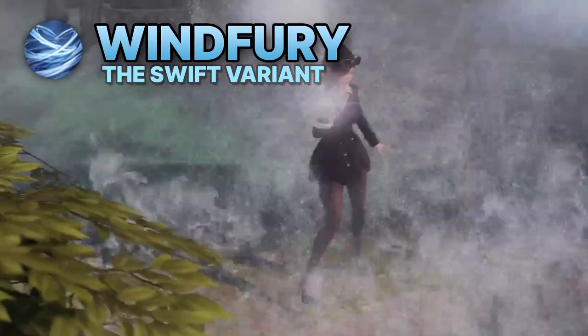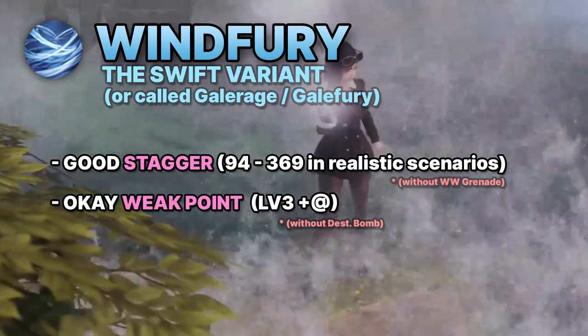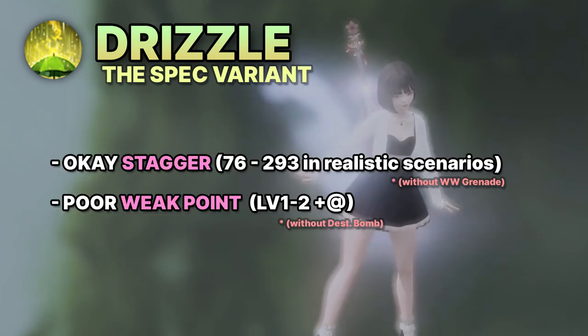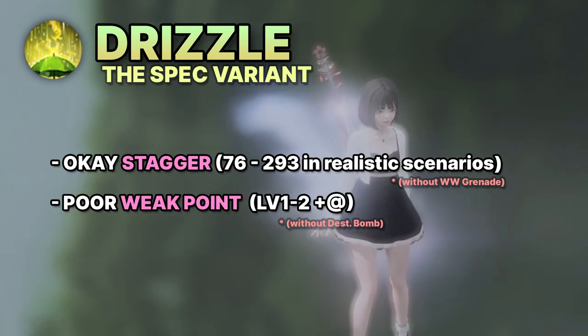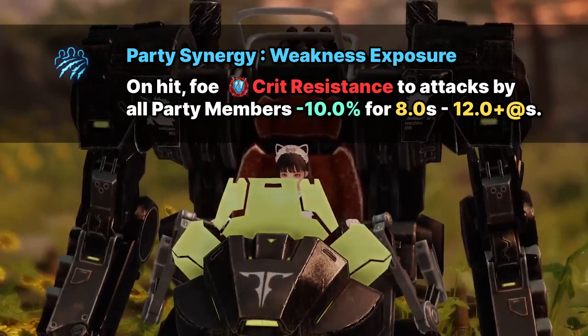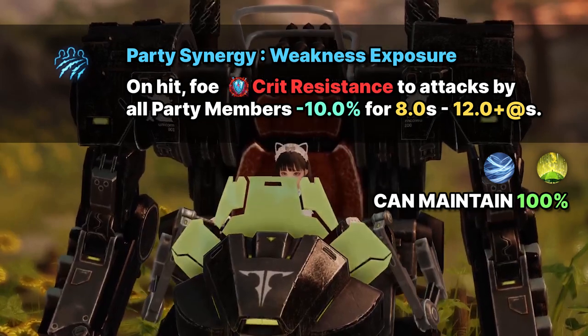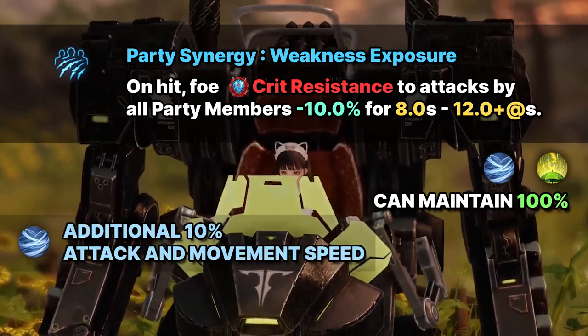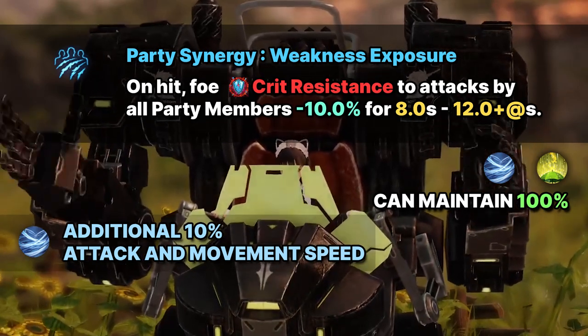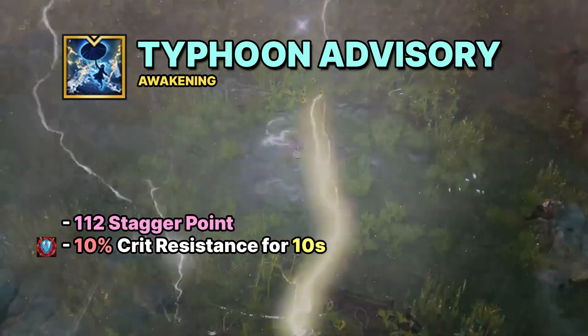Winifurry, the Swiftness variant, has good stagger and weak point contribution. Drizzle, the Spec variant, has poor weak point but fine stagger contribution. Erromancer has 10% crit synergy and both class specs can maintain 100% uptime without much effort. On top of that, Winifurry Erromancer can also provide additional attack speed and movement speed for the team and an additional 10% crit synergy from the flush awakening.